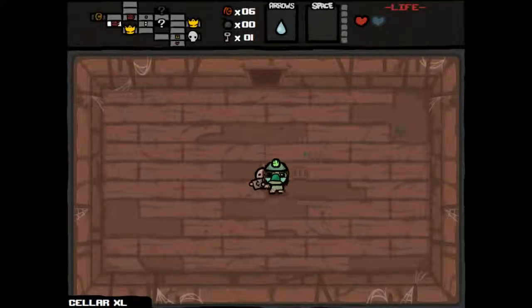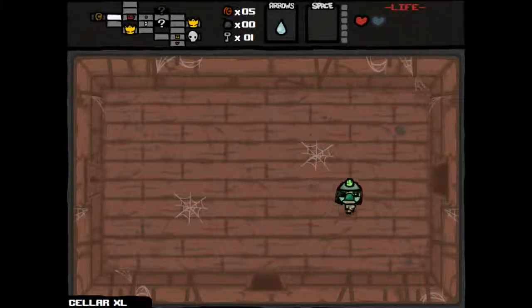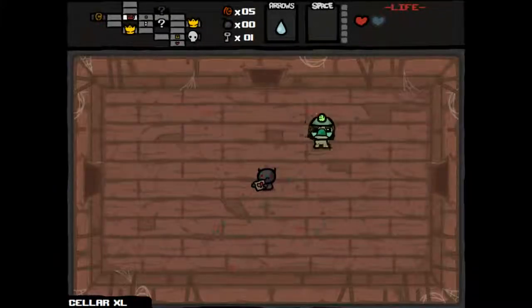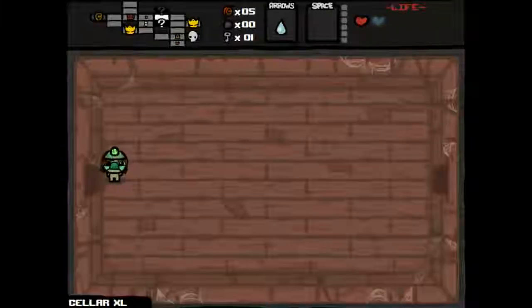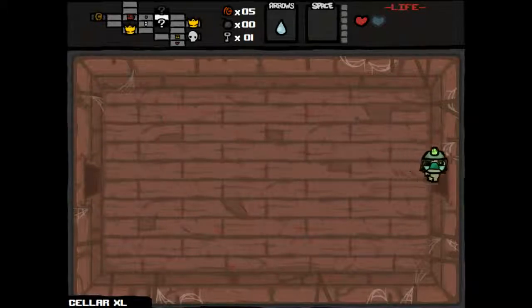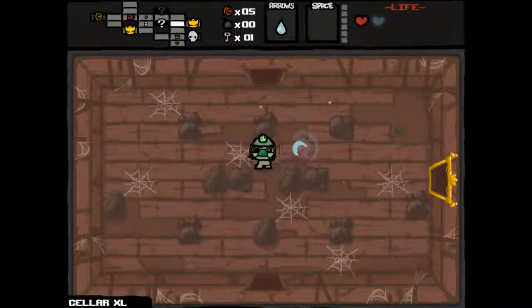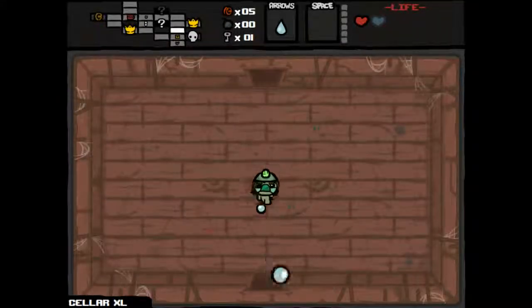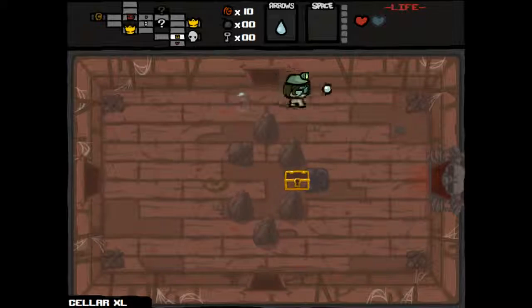Need some bombs. The beggar gave us the Ladder, which allows us to go over gaps — good for getting additional items that might be out of reach. Not necessarily what we're looking for right now, but it might be good later if we can survive that long. The big thing I'm worried about is our survivability. Let's open this up — gave us some cents, which is not the best, but we'll keep going.